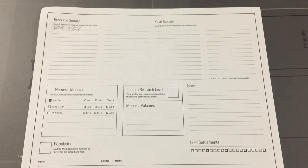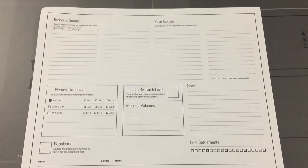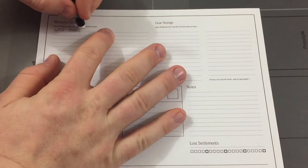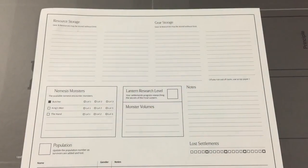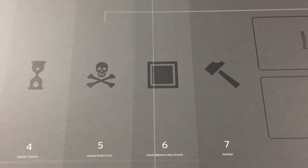If a resource is in settlement storage — as you see the love juice is here — it must be removed in order to trigger its special rules. To remove it from storage, the player will erase it from storage and then draw that resource card. In order to do this, the player must be in the develop step, which is step 7 of the settlement phase. The settlement phase will be discussed in detail during the settlement phase video.